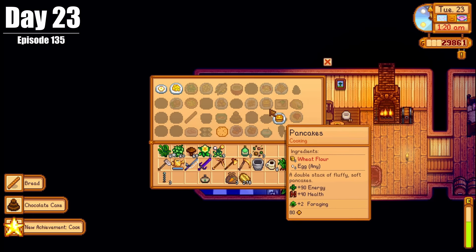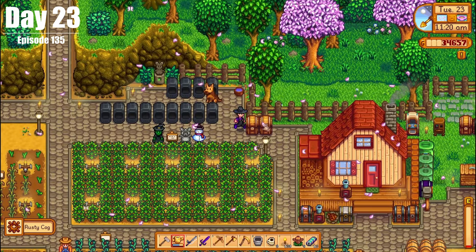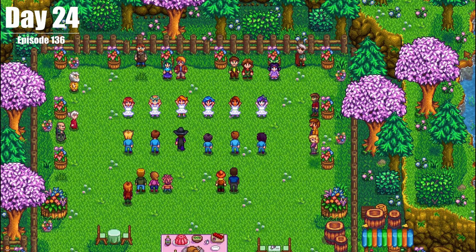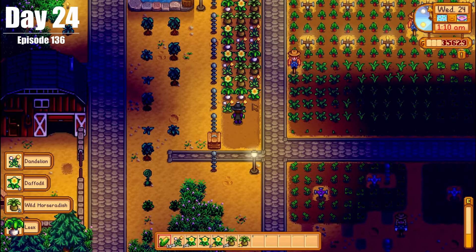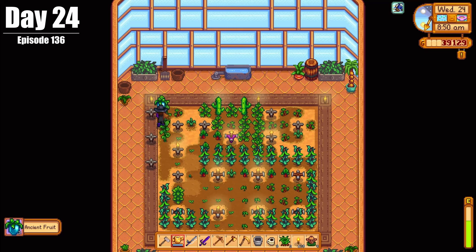On Day 23, we got an achievement for cooking 10 different recipes, made a new sprinkler, sorted some chests, chopped down a weird tree, and then planned for summer. On Day 24, we experienced our second flower dance, asking Leah to be our dance partner. We also harvested enough leeks for Evelyn's quest for George, and got our very first ancient fruit.